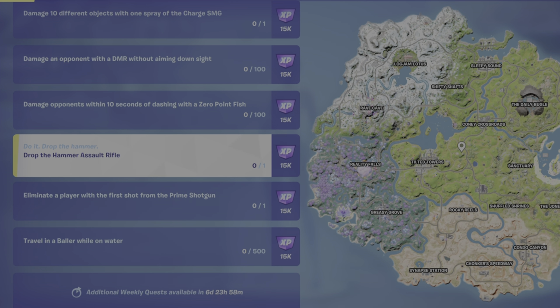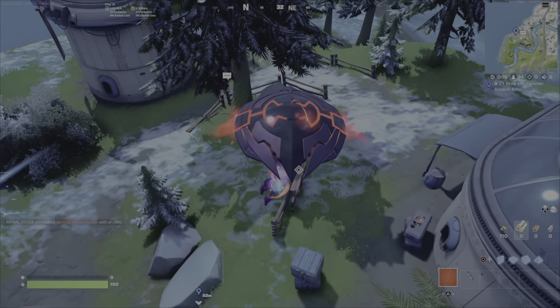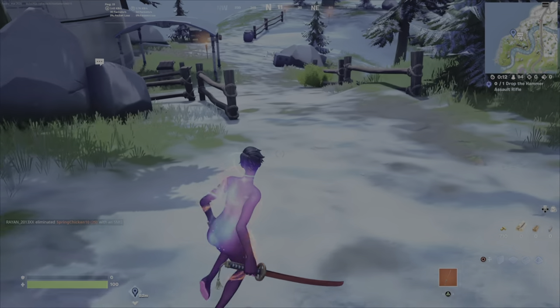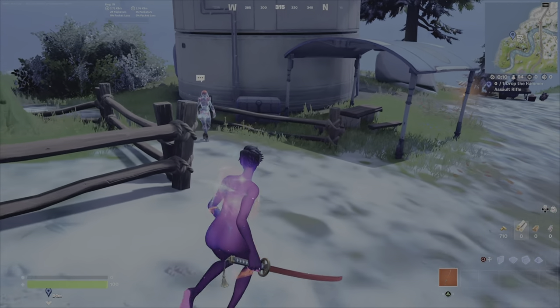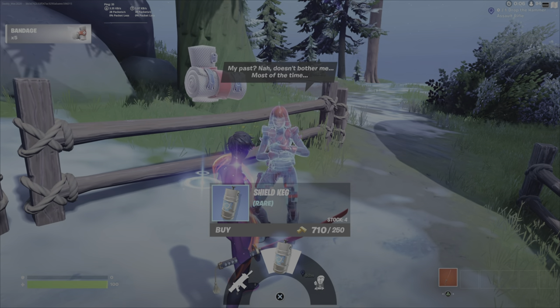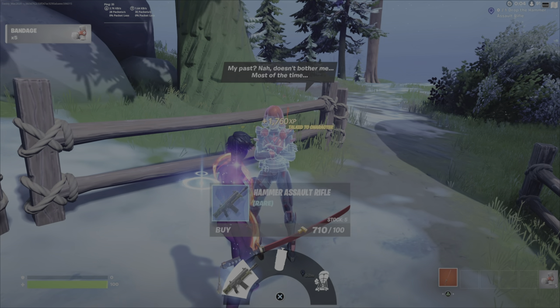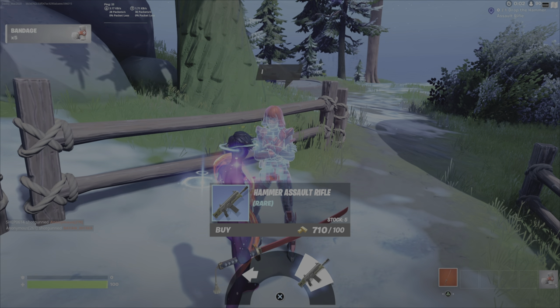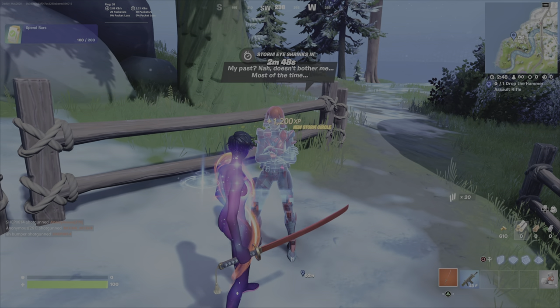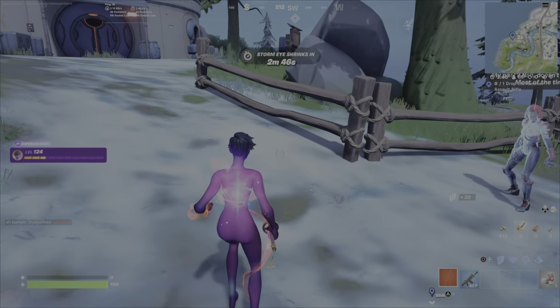First up, drop the Hammer Assault Rifle. I have a quick tip on how to easily do this one. Head over west of Rave Cave to the 7 Outpost and get the Hammer Assault Rifle from the NPC The Imagined. You'll find her wandering around this path right here and she will sell you the Hammer Assault Rifle. You obviously need to have some gold. You can also pick up this rifle off the ground or from chests, but I don't like to waste my time. I like to get items from NPCs when I can.